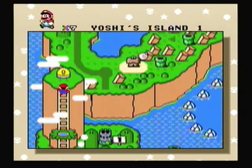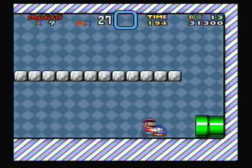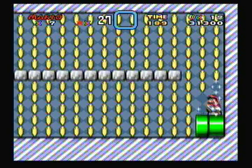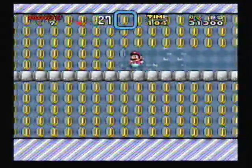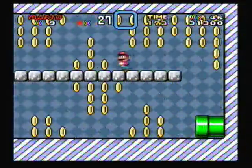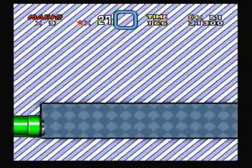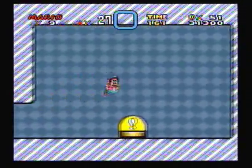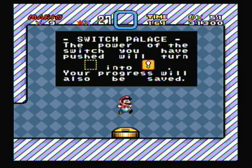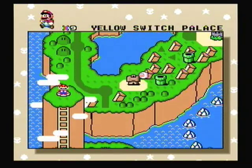Over here we have the Yellow Switch Palace. This is a very good way to get 1-Ups. However, you can only play this stage once — once you finish it, you can never complete it again. Hit the P-Switch for a boatload of coins, great chance to get 1-Ups here — maximum probably about 3, but it really depends on how many coins you have when you enter. In the green pipe we have the exit. All you have to do is pound on the switch, and because we did that, all the dotted yellow line blocks will now be solid yellow blocks with an exclamation mark on them. If you hit them from underneath, you get a mushroom.